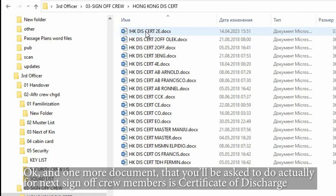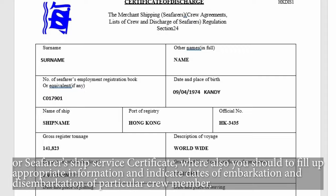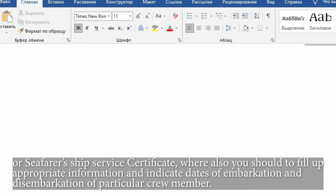One more document you'll be asked to prepare for next sign-off crew members is the certificate of discharge, or seafarer's ship service certificate, where you fill up the appropriate information and indicate dates of embarkation and disembarkation of each particular crew member.